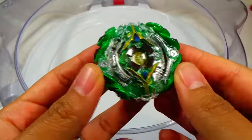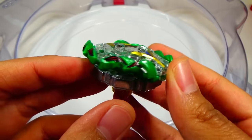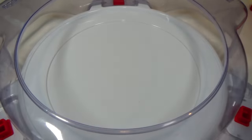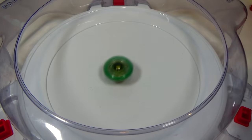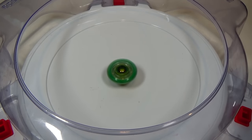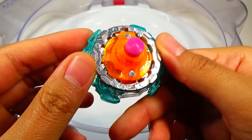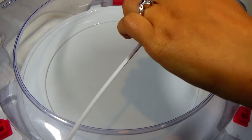We'll do a spin test for each. Here is Jaeger Yggdrasil Gravity Yielding — all stickers applied, looks pretty nice, with these wavy pieces on the edge. Spin test — three, two, one, go! So this is a stamina type. The Yielding is made out of really smooth plastic, so not a lot of grip — you do risk getting an over finish with that, but you trade that for all the stamina. Next one is Rising Ragnarok Knuckle Yielding — another Yielding driver. Three, two, one, go!